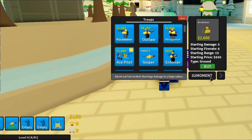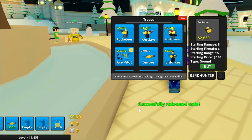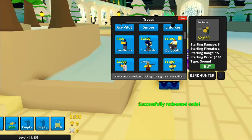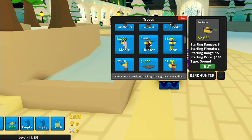The code right after that is 'birdahunter'. Click enter and boom — we successfully redeemed it. That actually gives you a very cool troop called the Bird Hunter, which is basically like a sniper-type unit.